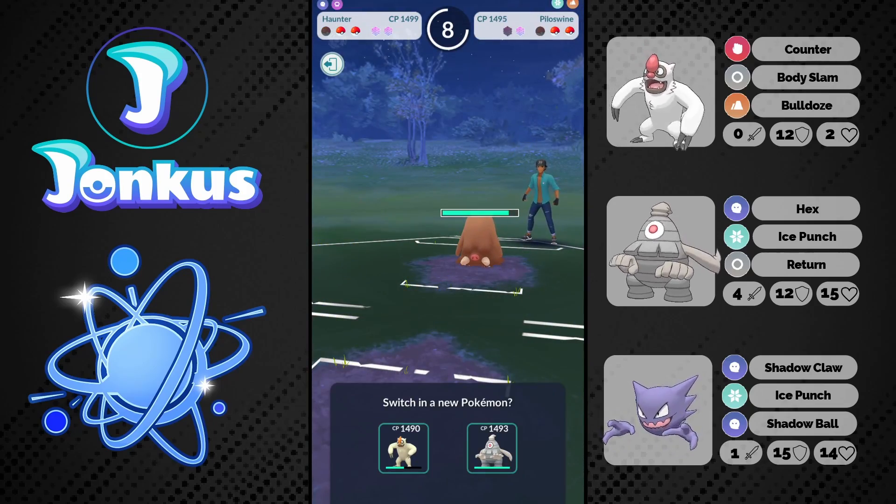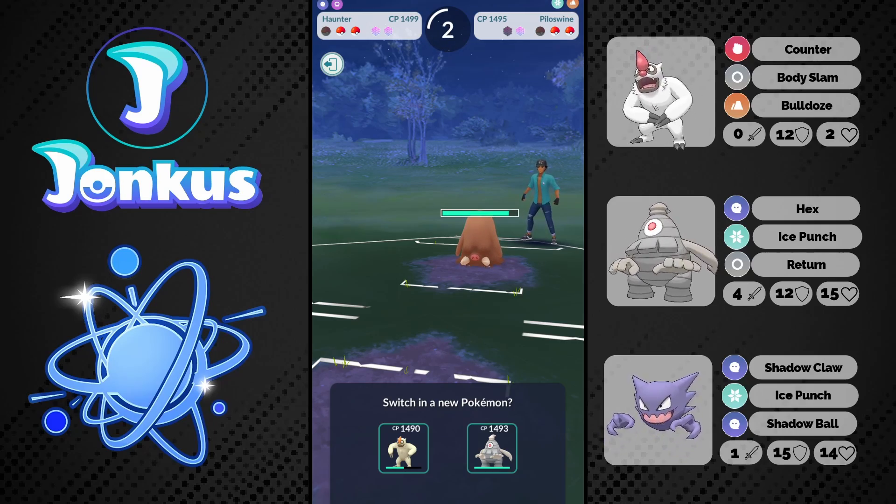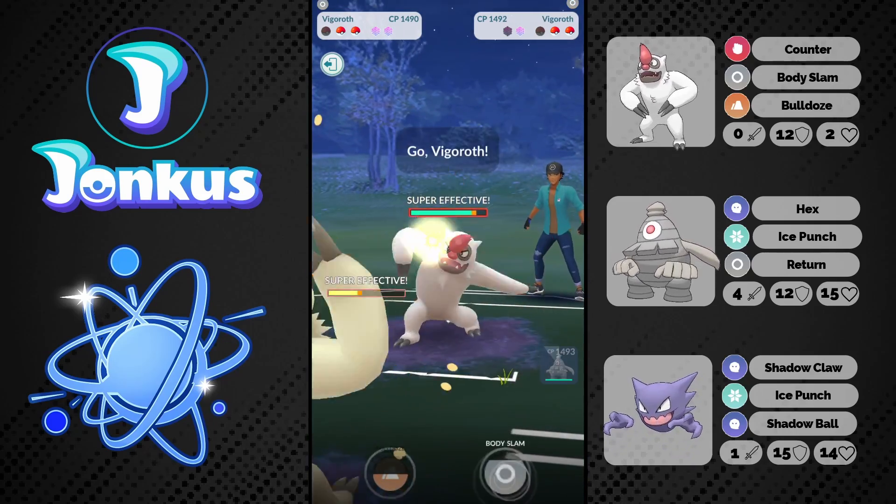They want to get back into the Piloswine, Shadow Ball comes through and Shadow Ball gets the shield from them. So again not really necessary to have the Shadow Ball here, as we can go back into our Vigoroth.